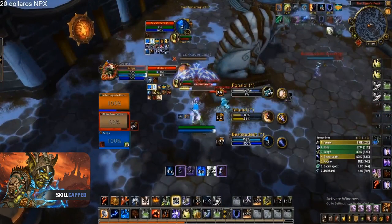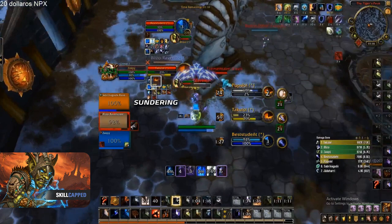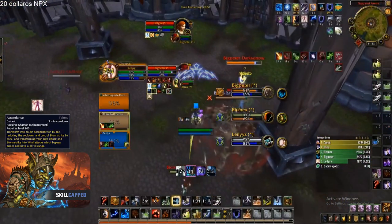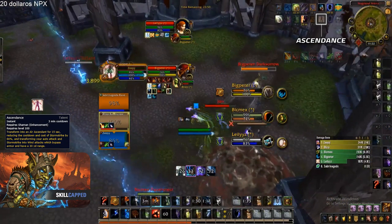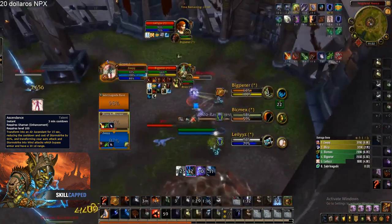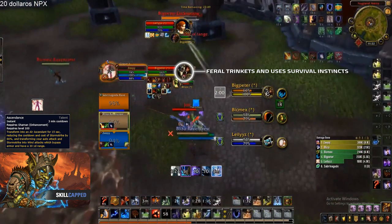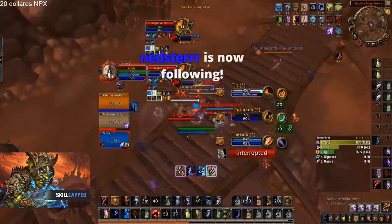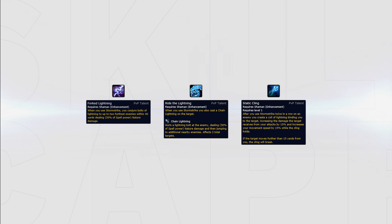When timing Sundering well, you can force major defensive cooldowns or simply kill them if the enemy target is low enough on HP. Another main cooldown for bursting is Ascendance. This can cause great havoc when timed well and gives you powerful ranged damage. Ascendance can give you potential kills or force big defensive cooldowns, being the big reason why it's an excellent talent choice for arenas. Taking these honor talents in an arena game and maximizing your DPS will be a big reason why an enhancement shaman can turn the tides in arena games. It's simple yet incredibly effective.